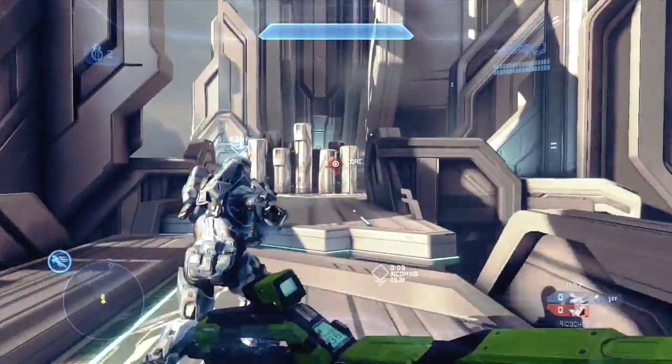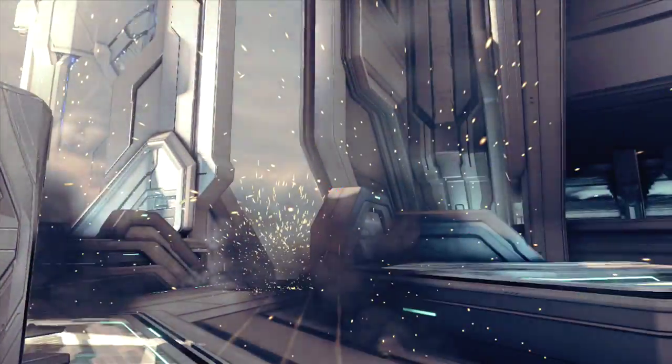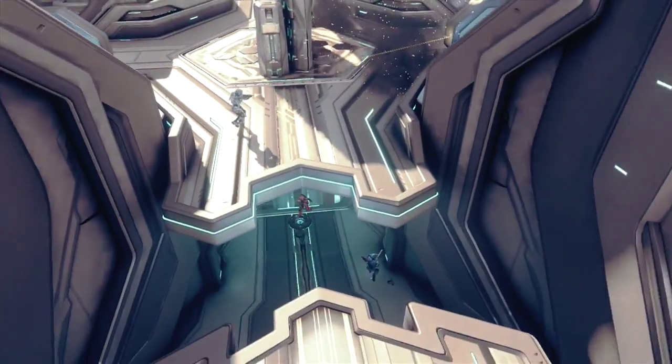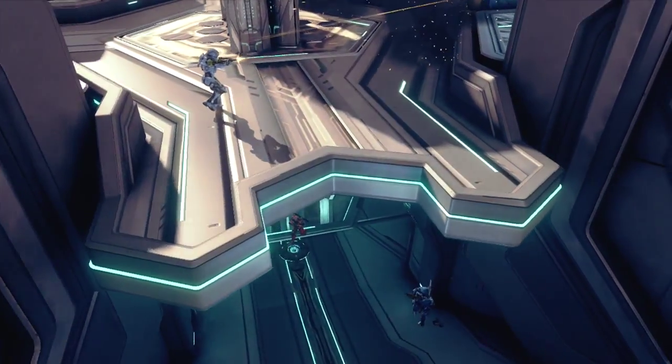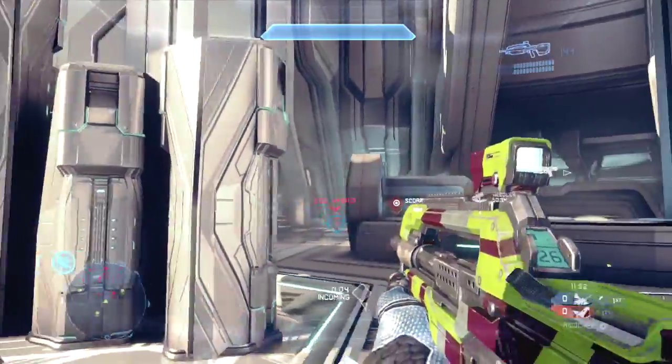Off the spawn here you'll see three teammates charge top and one charge bottom — that's a solid strategy. If you don't see many people charge top, you can always drop on them from above. Since the ball has a ten-second respawn, there's no need to charge out and just try to destroy them bottom mid. You can take your time.